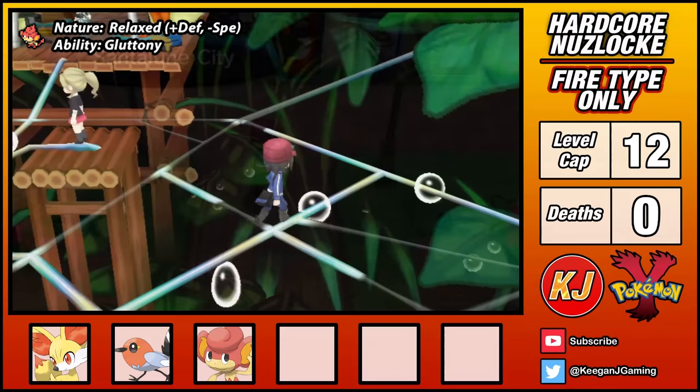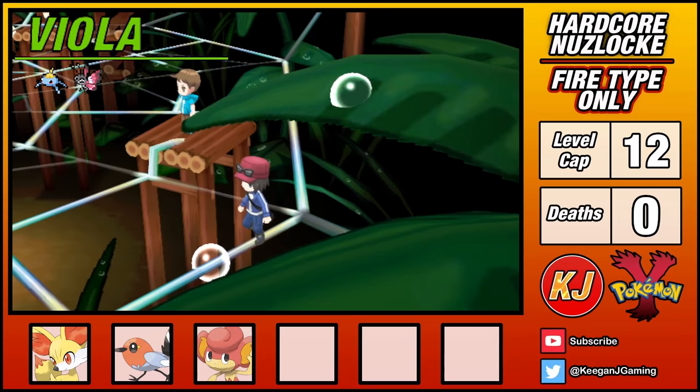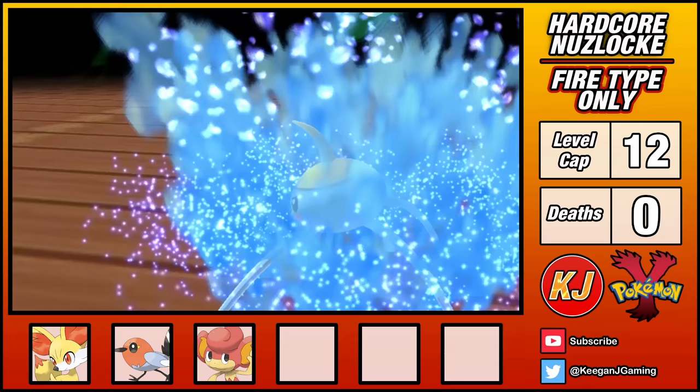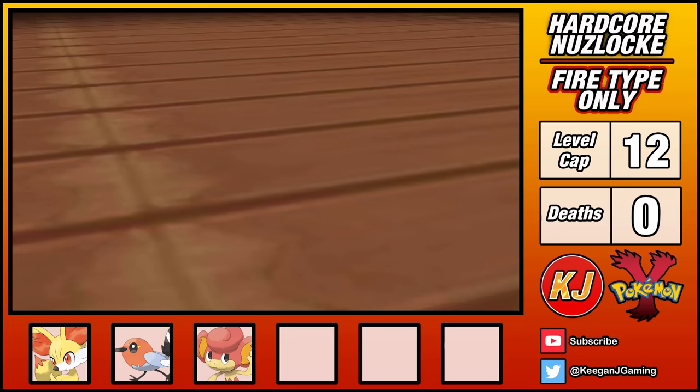Once reaching Santalune City, I can tackle the first gym. The leader uses Bug-types, but you'd be wrong to think that this is easy. Viola leads with a Surskit that knows Bubble and Water Sport — two dangerous moves for my Fire-types. I'm confident that Surskit is going to use Water Sport, so my strategy is to stall this out.